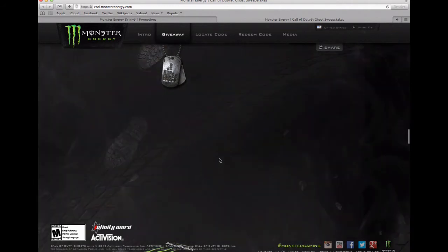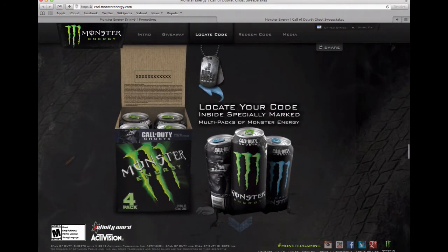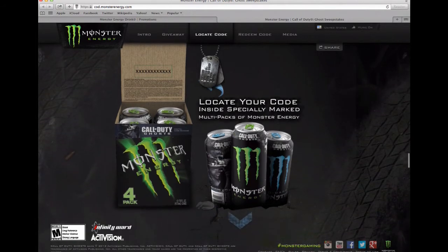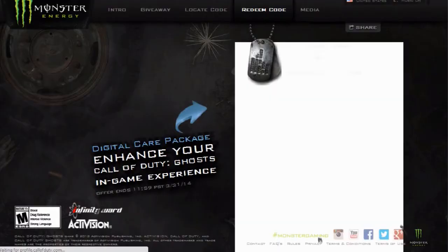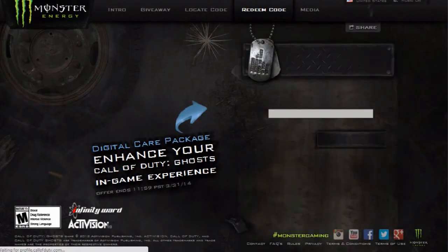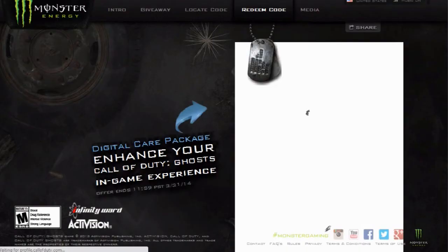You just want to scroll all the way down to the very bottom, and you're going to have to put in your Call of Duty Elite account. That's how they can give you all these things in-game, through Elite. Then you put in your code and you'll get a certain patch.